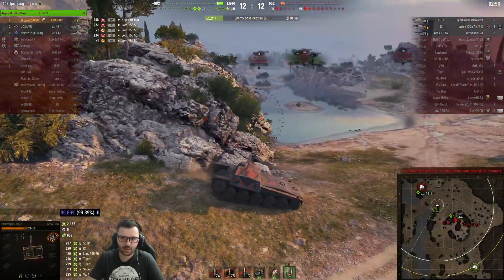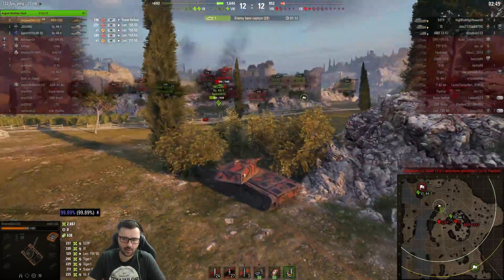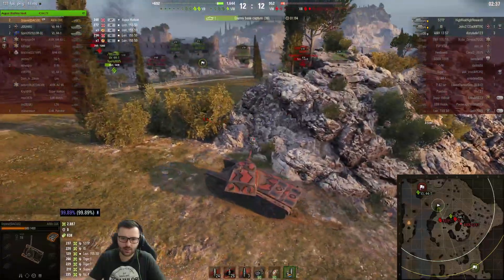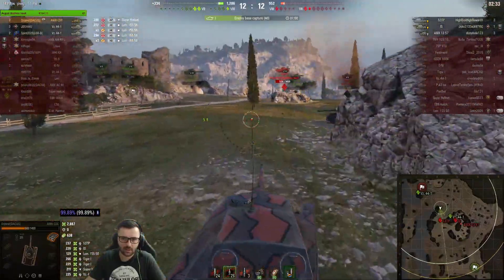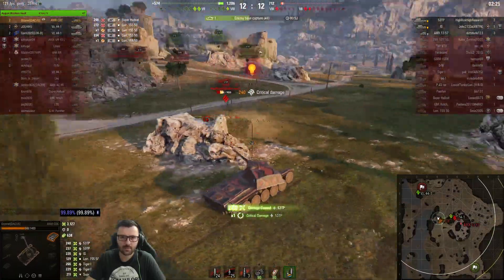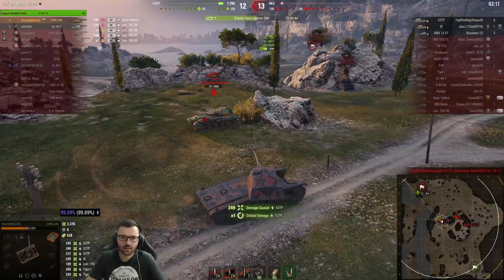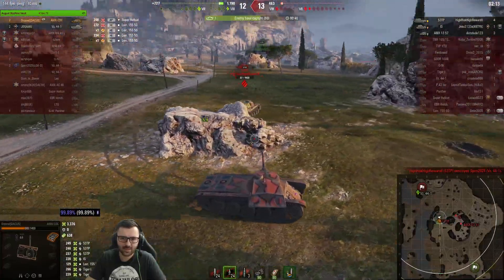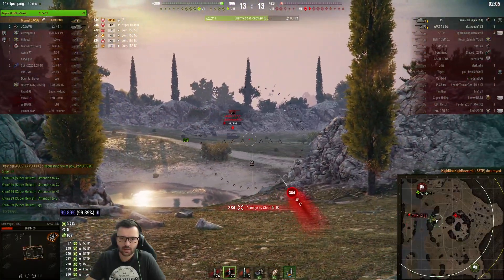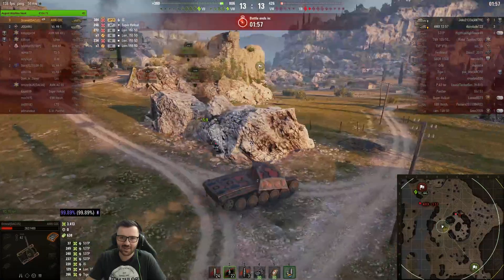I gotta try to snap the IS. Oh shit — the AMX is there. Fuck. This is not good at all. The AMX is on the island — he's about to shoot me in the ass soon. The only thing I can do is yell at this guy, I guess. The IS can shoot me. I'm chill. The IS might still shoot me now, but whatever. Mata, really? Let's run away — that was bullshit. Of course I bounced.